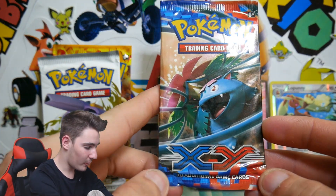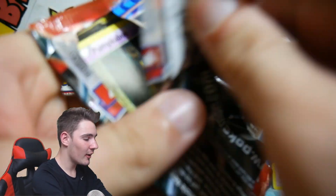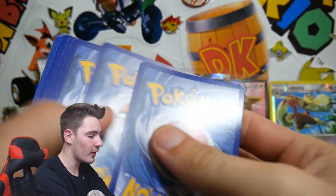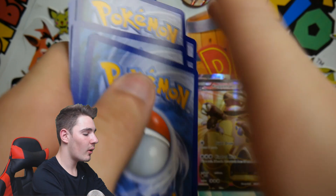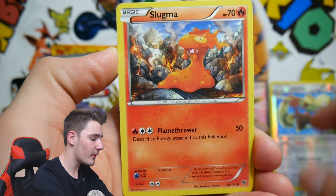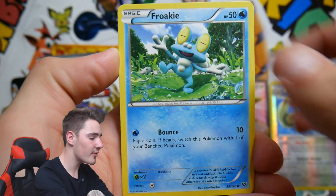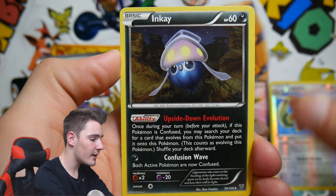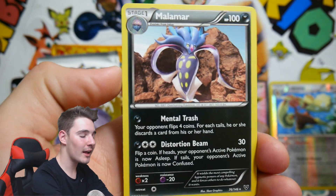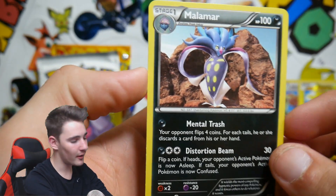That has got me hyped. We have an XY Base pack. Let's see what we can get. We start off with a Pumpkaboo, a Jigglypuff, Slugma, Honedge, a Froakie, Max Revive, an Inkay, Frogadier, a Pikachu Reverse, and a regular rare Malamar. There we go — back to Earth.